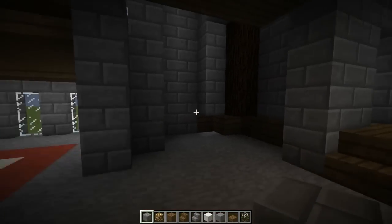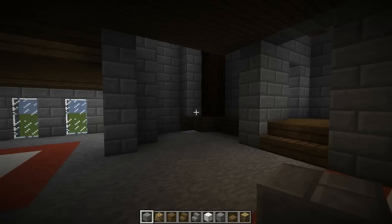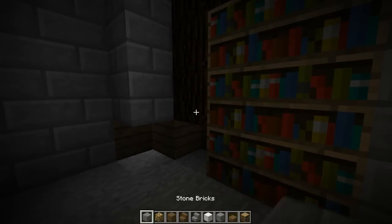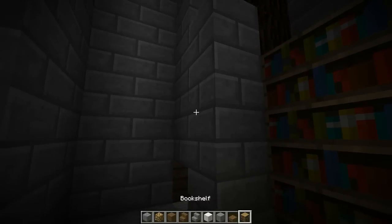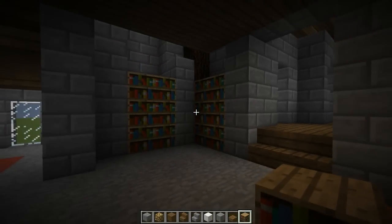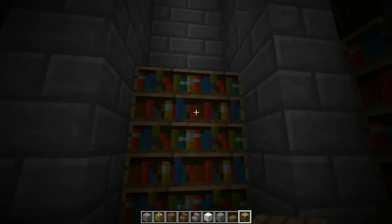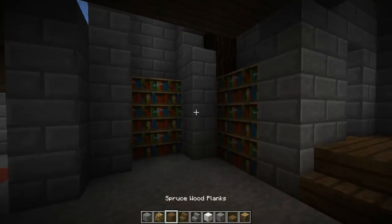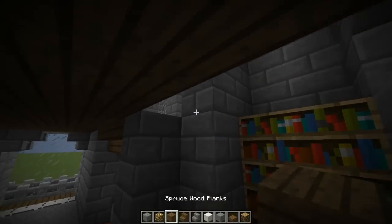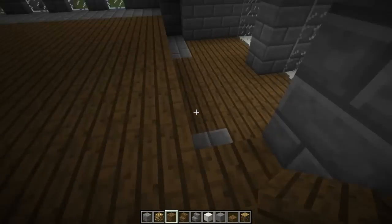Over here in this corner we're going to take some bookshelves — put six right there. Then put a column of stone bricks, and then six more right here. Move these back actually — that looks better pushed back. Then just continue your ceiling down. You can actually add in some more books to that, should be fine. He says after screwing up something big just now — that's cool.